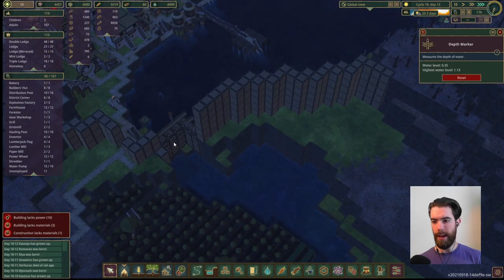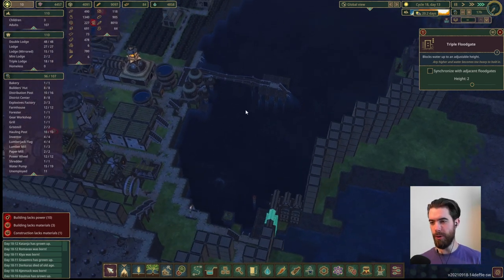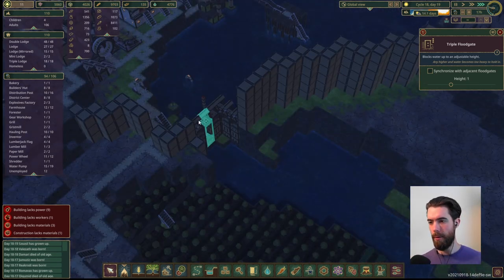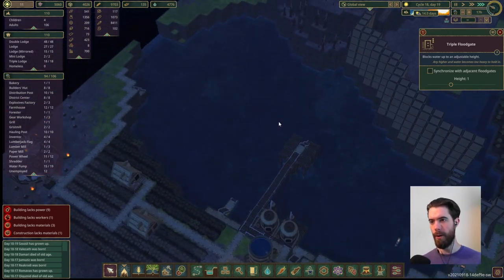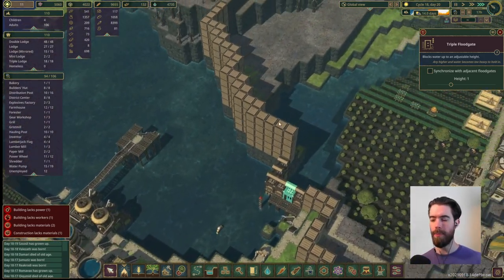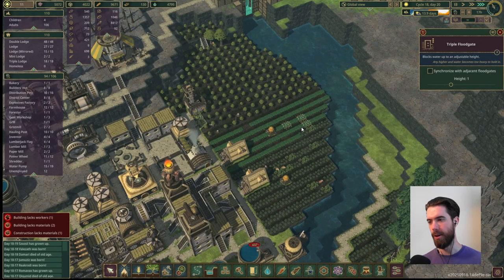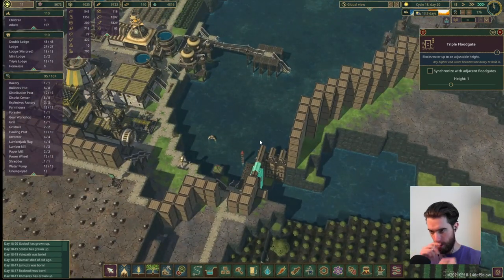Five days in, and we have only had to take the reservoir down a half step, so things are looking pretty promising for this reservoir being able to service us even through these much longer droughts. A little over ten days into the drought, and we are at only one unit of water remaining in the reservoir, so it is looking like it's going to run dry. It's not going to last the entire drought. We have plenty saved up so we're not going to be on starvation or dehydration warning, but the reservoir is going to go completely dry.